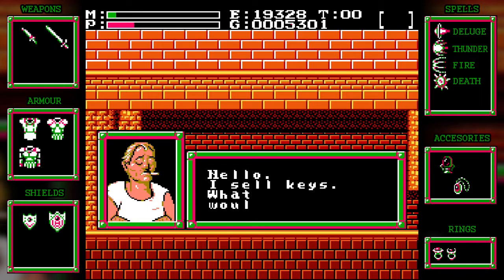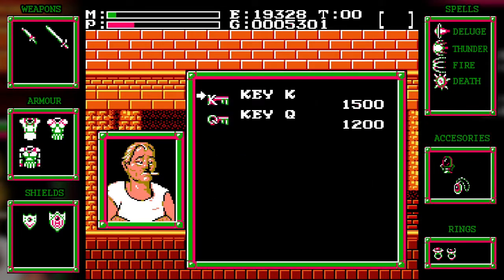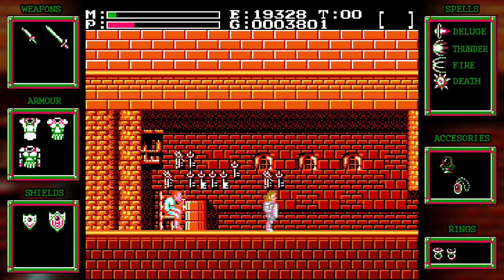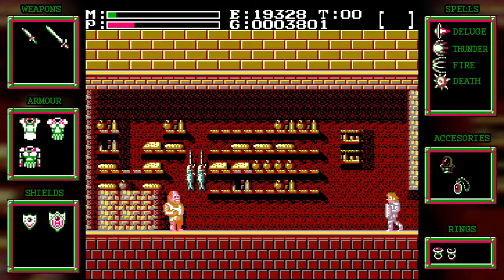Now that we have the Black Onyx, we saw a guy earlier next to a locked door that had an Ace mark on it. He told us to come back once we get the Black Onyx. So we're going to make our way back there. If you want to and you've got the extra money, you can use Wing Boots to make it up there where I fell. I'm actually going to go all the way around so I can get some more experience and gold.